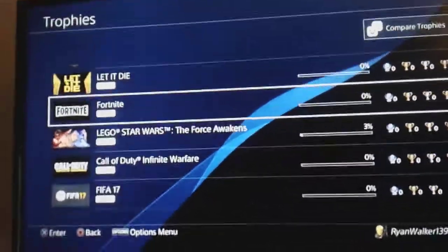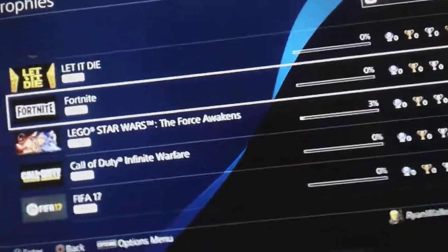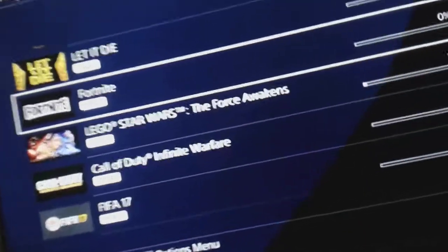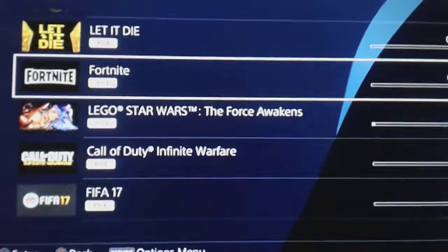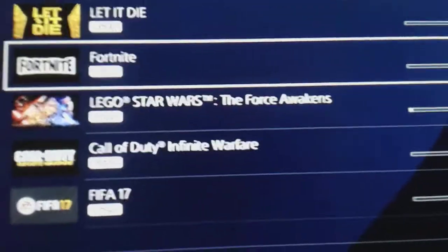If you don't have any games with zero trophies, you can go to the PlayStation Store, download a random free game, and do the same thing. Hope you guys liked the video and that it helped. You have to press Options to see the Delete button, and yeah, it worked for me so it should work for you guys.